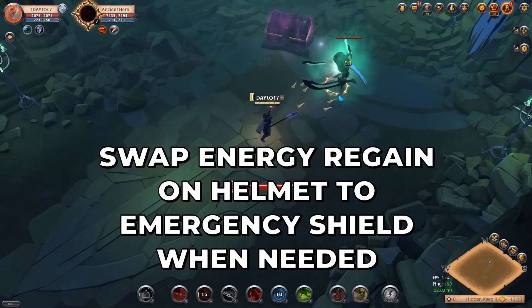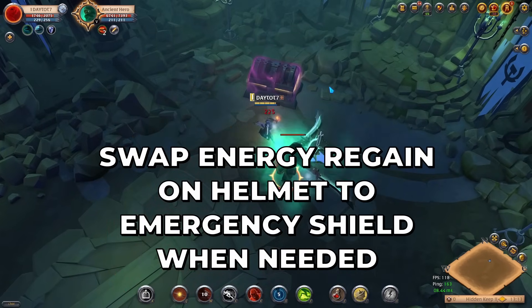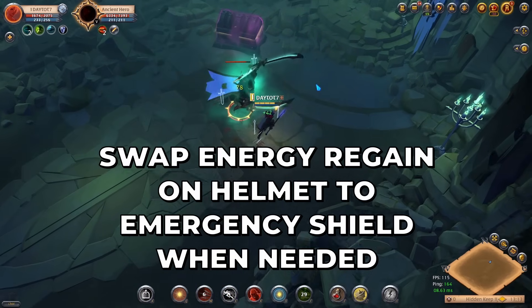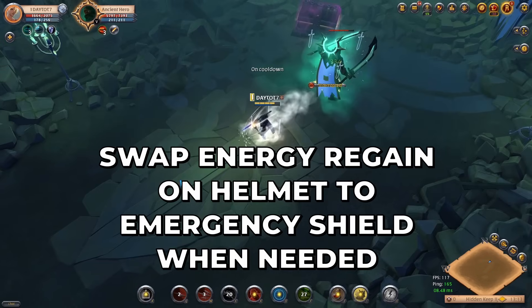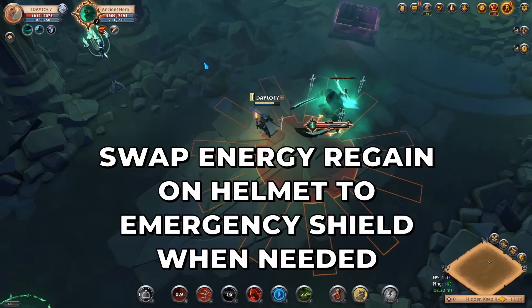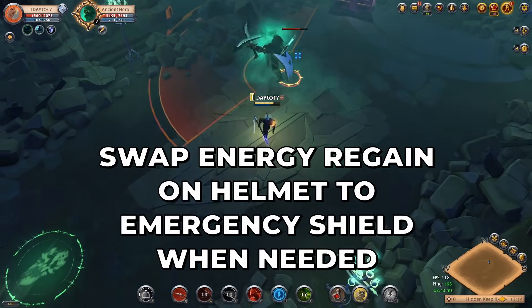In my second tier 5 solo dungeon I face Ensign Hero, which is an epic boss that is pretty tough to beat. To increase your chances with difficult bosses you simply want to change Energy Regain to Emergency Shield on your helmet for an extra defensive. Later on you will be on Emergency Shield permanently as we fix our energy issue altogether.